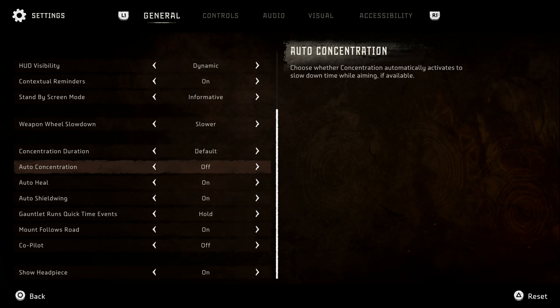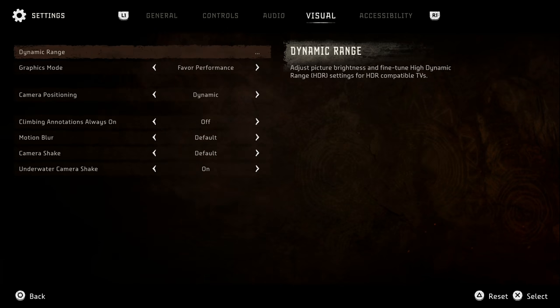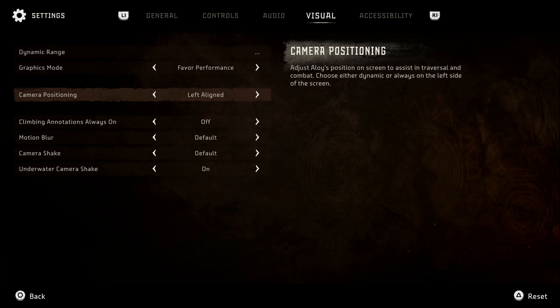I'm not gonna put on auto concentration - I don't always want to use that. But over here in visual we can change the camera to be dynamic. I'm not sure how that'll mix things up, but I'm kind of curious to see how they implemented it.